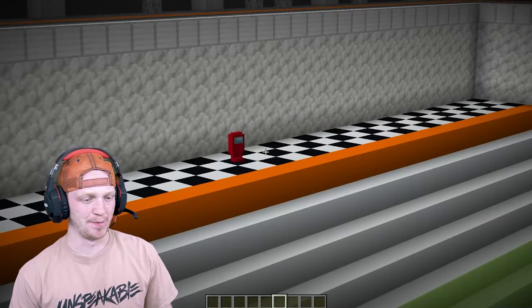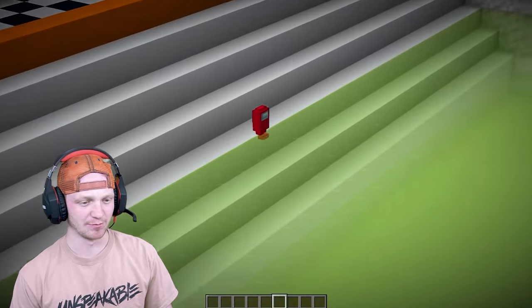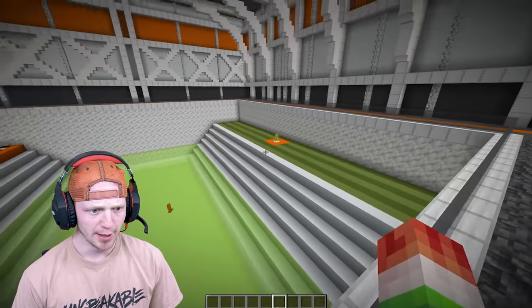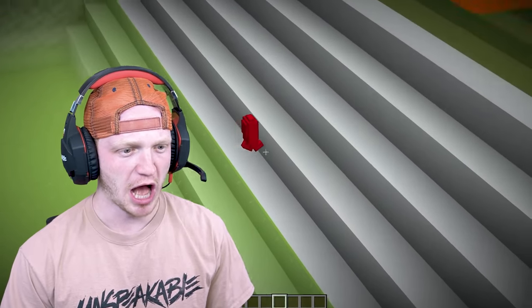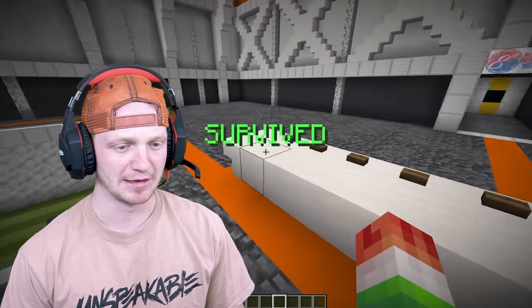And the Among Us imposter. Come on, buddy. It's acid, bro — you should be able to get around this. What are you doing? Oh, he's good! He's going to kill his friend. Yeah, I knew you were sus. I knew you were the imposter. Very nice.